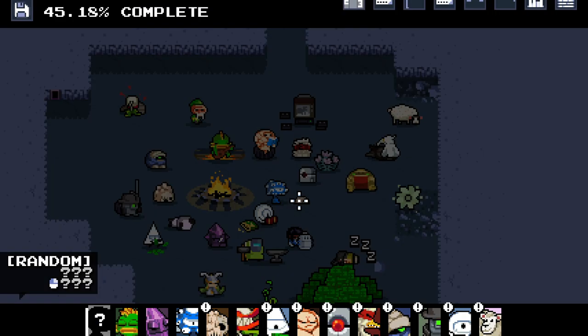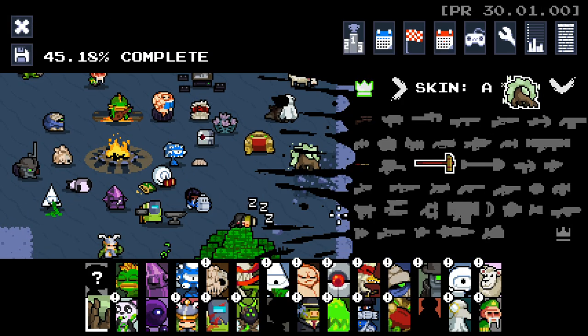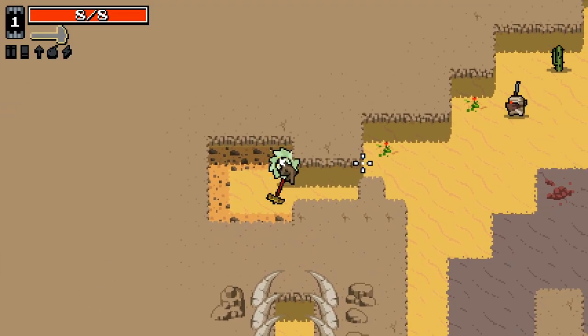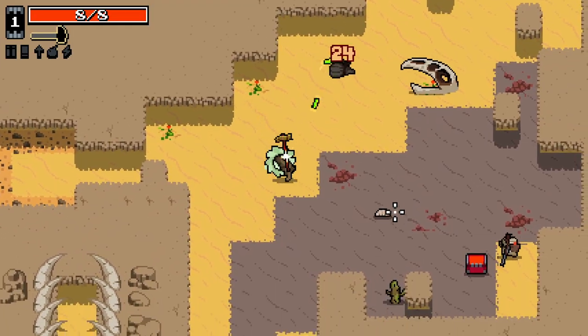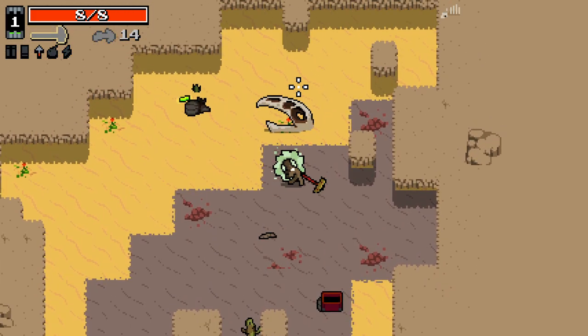We can go back and get a different golden weapon now — we've got golden sledgehammer. That's amazing. Golden sledgehammer — one of the better melee weapons you can start with. Crossbows, nice to have early as well.